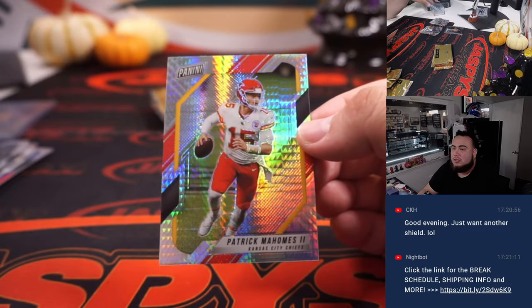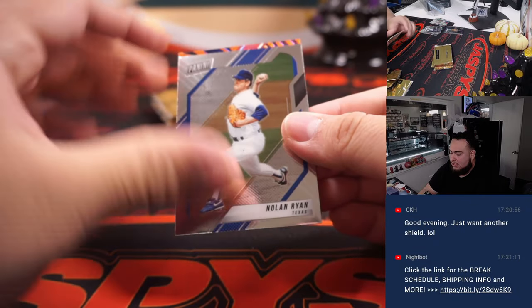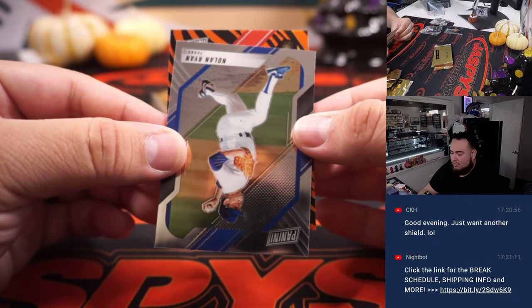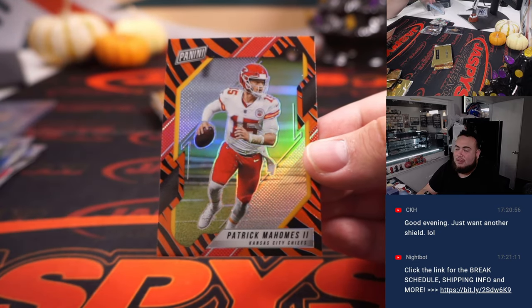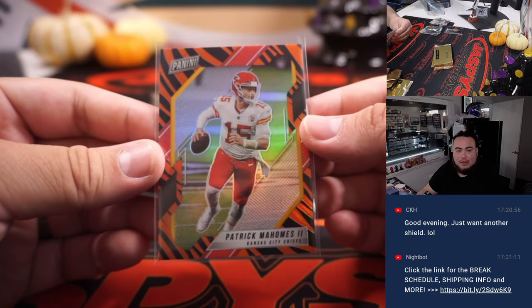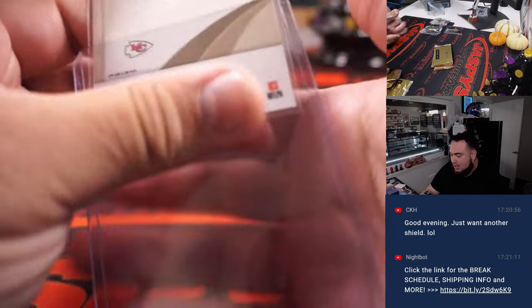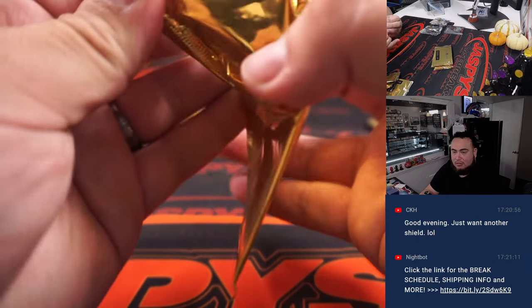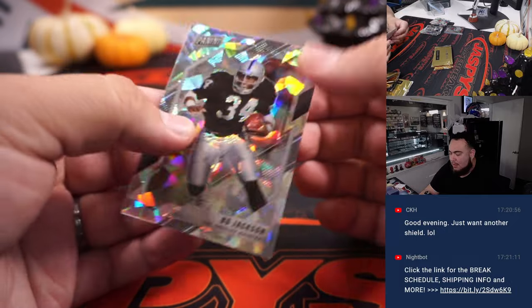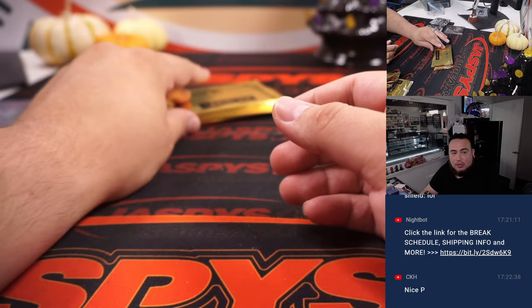Patrick Mahomes — oh, we got a tiger stripe! How about a Patrick Mahomes tiger stripe? Letter P, that's going to Travis. Heating up, maybe halfway through. That is a Bo Jackson little cracked ice — letter B — with that one going to Brandon.